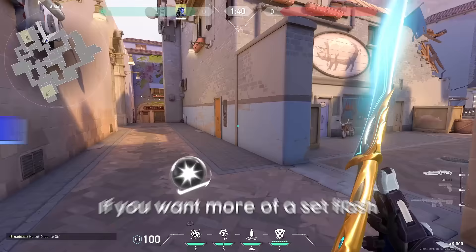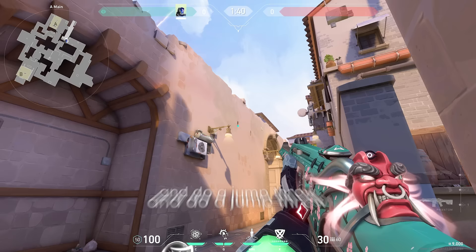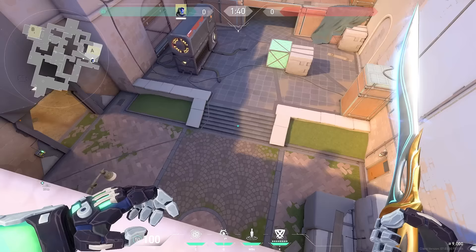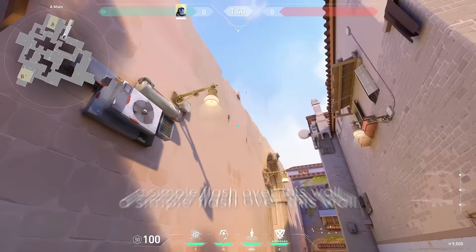If you want more of a set flash, what you can do is stand in this corner right here, aim at the bottom of this ledge, and do a jump throw. That flash pops here and does the same thing as the flash over the A main wall, except this flash blinds people that are tucked in close. Other than that, a simple flash over this wall will do the job.